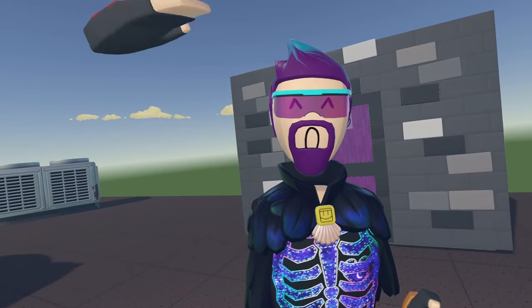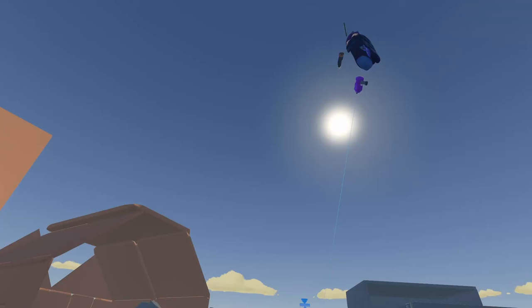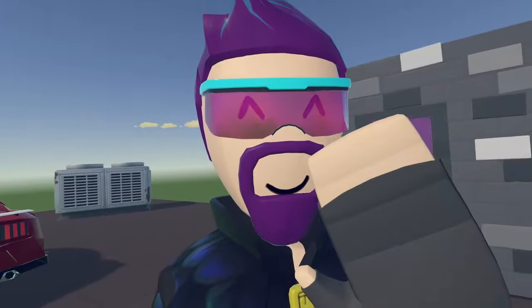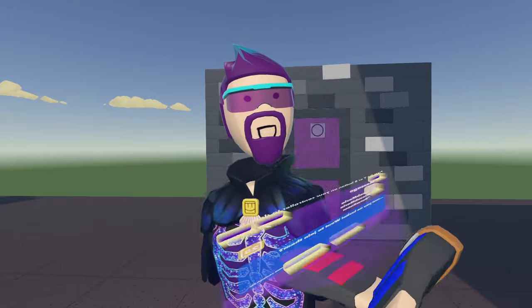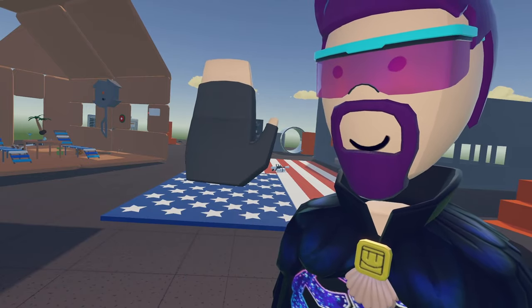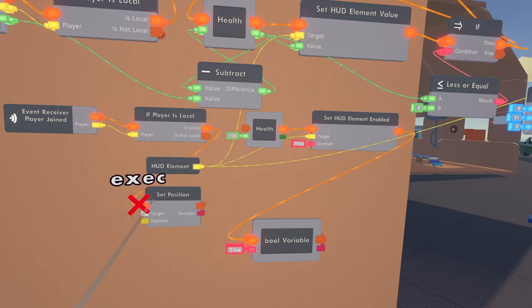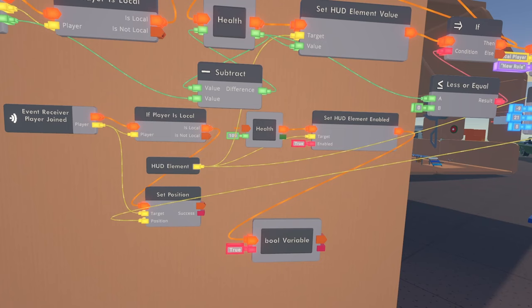I'm also going to change the spawn vector. Since this is going to be one of those giant free-for-all rooms where you start off on a platform at the top and jump off into the arena, I'll go make that platform and get its position, then put that position into the vector. On player joined, before we even do health, set that player's position to the vector we got for the top platform, then do the health setup. Save the room.